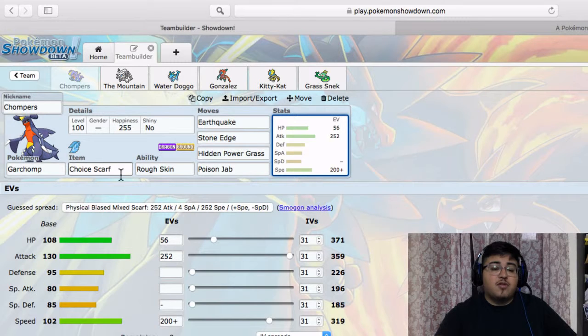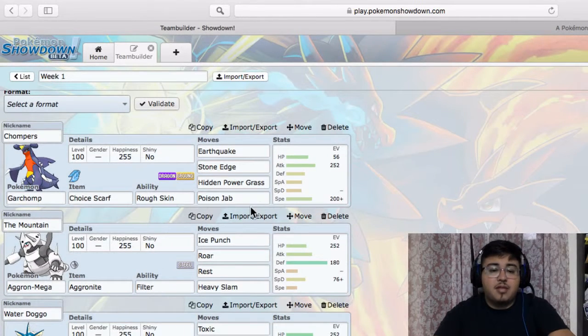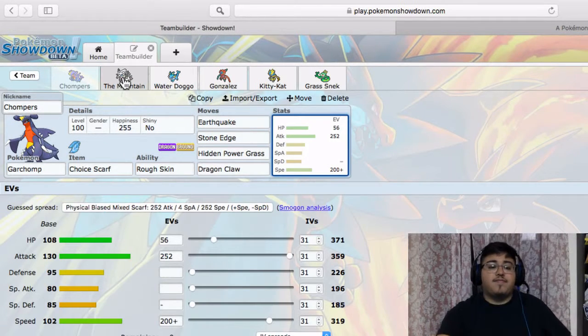Scarf Garchomp can also get a good amount of steam — knocking out things like Tapu Koko, hitting everything pretty hard for at least 30 percent. Earthquake hits this, this, this, this — one-shots some. Stone Edge for Mega Gallade, Hidden Power Grass for Gastrodon in case I can predict switch-ins. Poison Jab is for Tapu Koko if it has Magnet Rise or not. I might actually change the last slot to Dragon Claw instead.